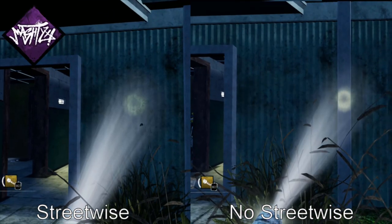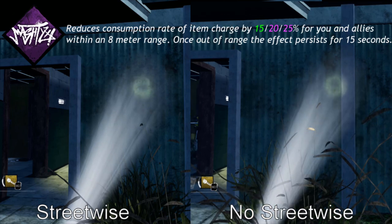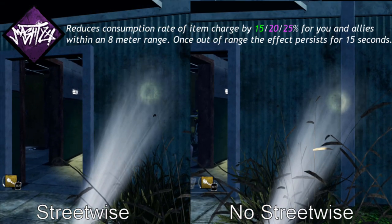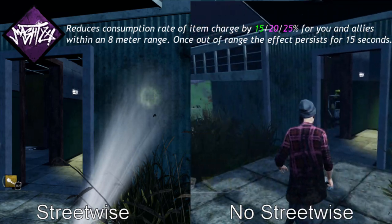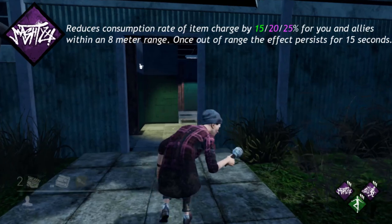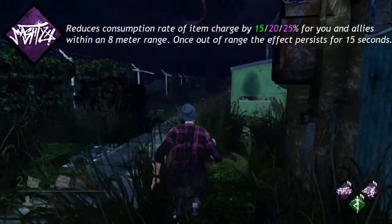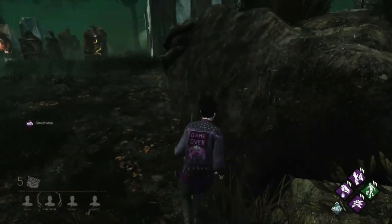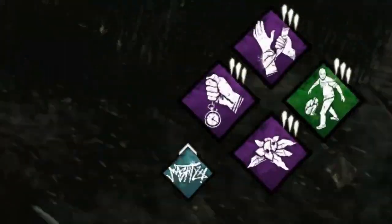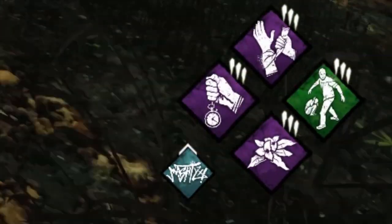And finally, Streetwise. Reduces consumption rate of item charge by 15, 20, or 25% for you and allies within an 8 meter range. Once out of range, the effect persists for 15 seconds. You know if you are being affected by Streetwise if you don't have the perk, because you will see the icon appear in the bottom right corner as a blue perk.